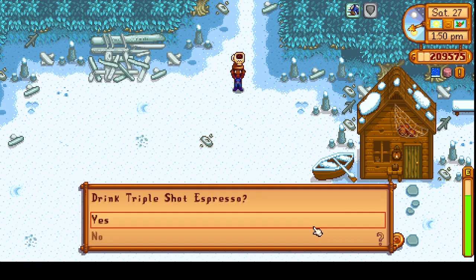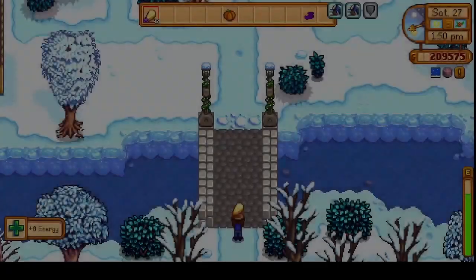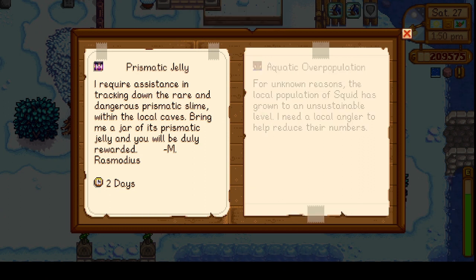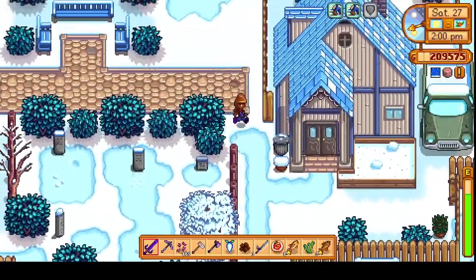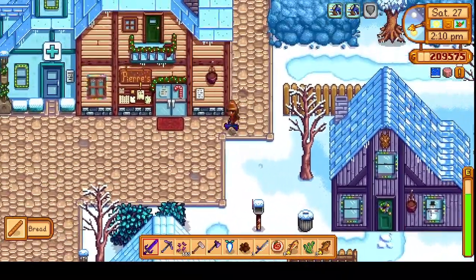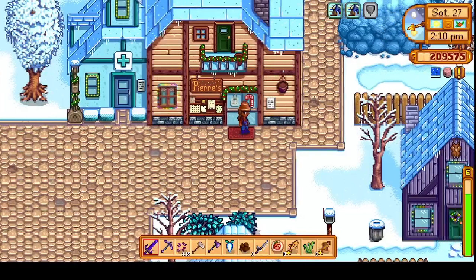I should put one of my auto-grabbers out here, but I don't have any with me now. Let's go ahead and have some coffee. I don't think I accepted the quest board for this week — prismatic jelly. Yeah, we're doing that. We have two days to find the prismatic slime. We'll head into the mines, and maybe we can get some monster slayer progress. We'll take that quest too.